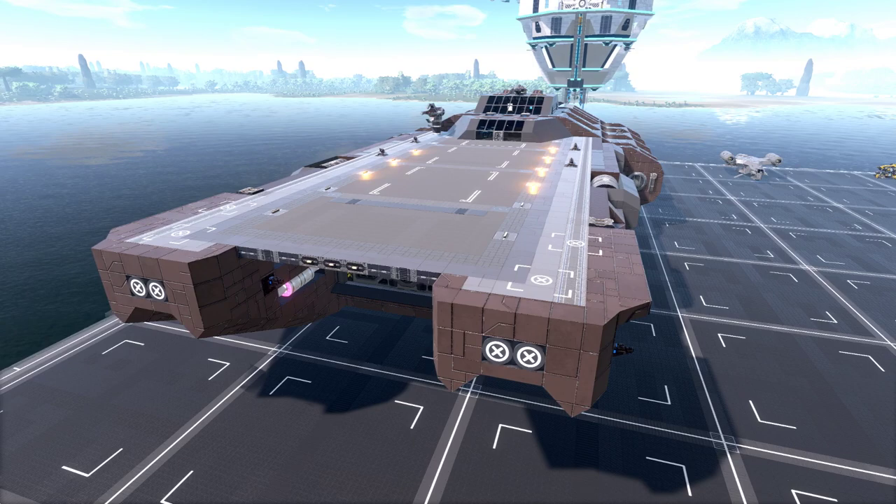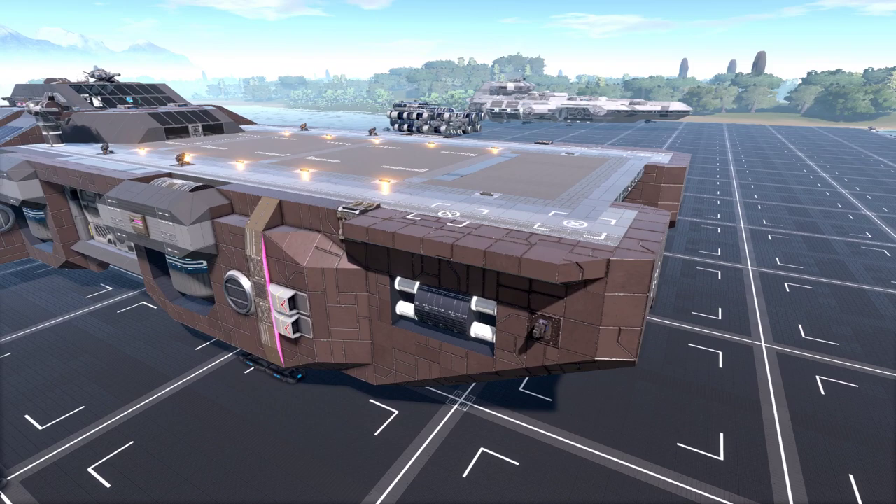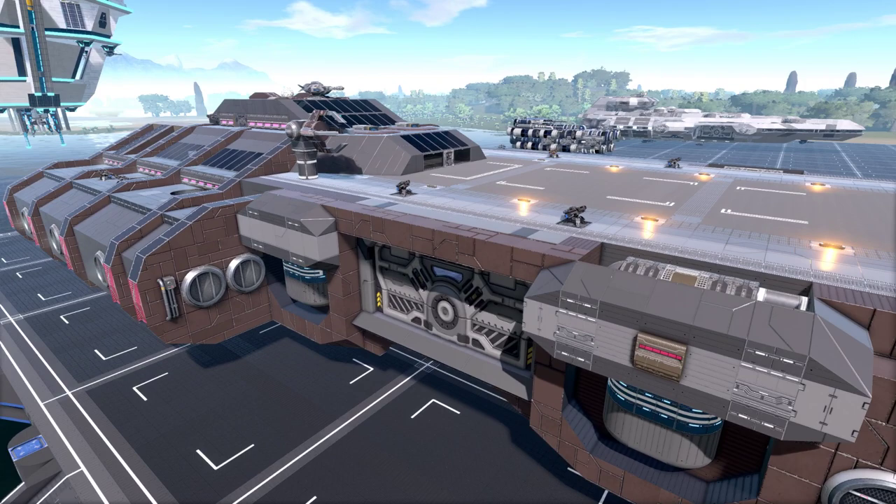Hey everyone, how you doing today? I'll take another look at the workshop and see what was out there — a lot of very cool creations, kind of a diverse set again this week. The very first one here is the Europa Core 9 Multi-Purpose Carrier, and this is by Winslow, an author I'm unfamiliar with.